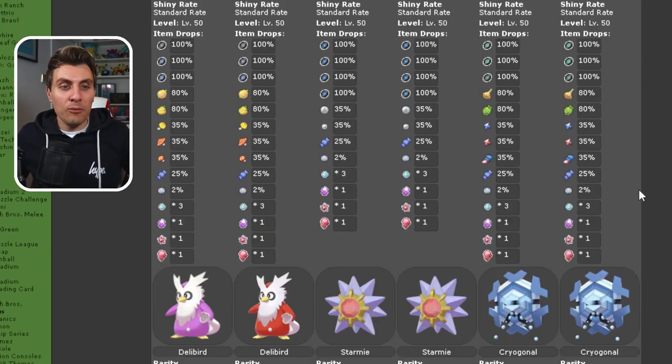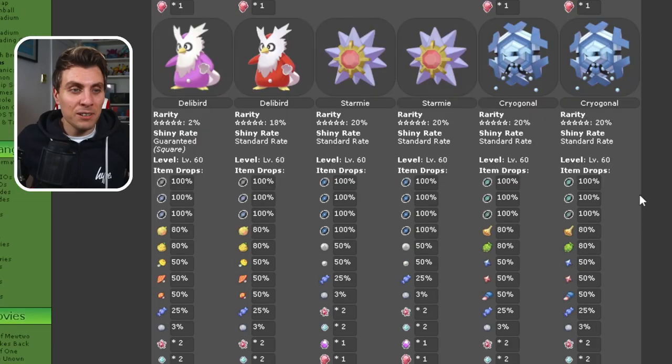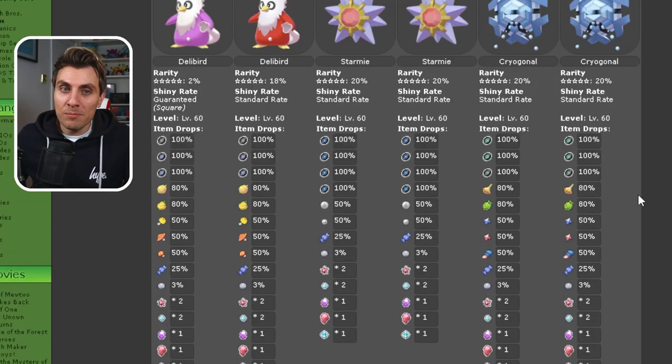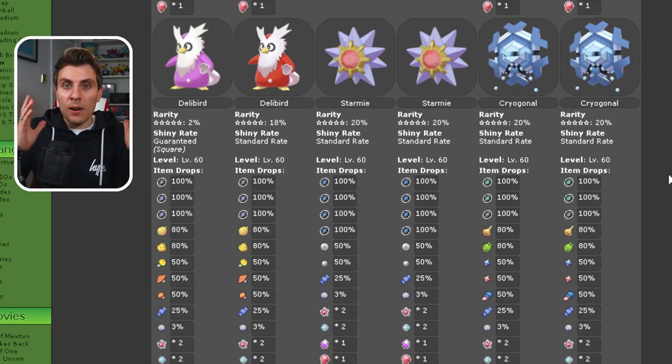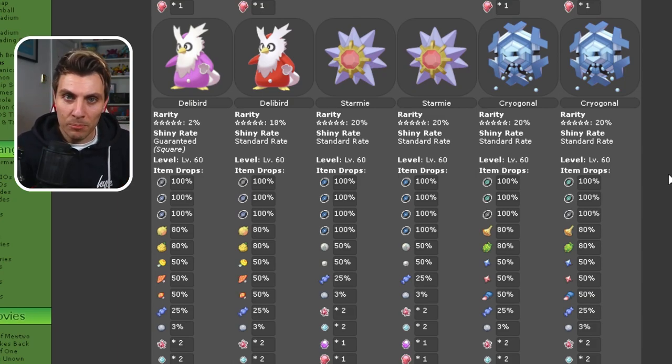And then it comes down to the juice of the event den — the five star raids. You've probably spotted it already, but it is a chance for a shiny Delibird. You've got a 2% chance of Delibird being shiny, and it is a guaranteed square shiny in the five star raids only. The rest of the Pokemon are exactly the same, just level 60. To get access to five star raid dens, you're going to have to have beat the game, all your gym badges, and become the Galar champion.